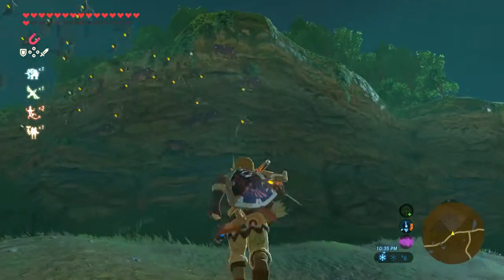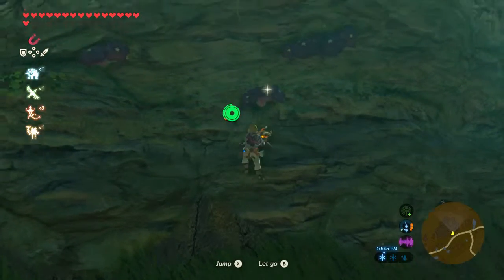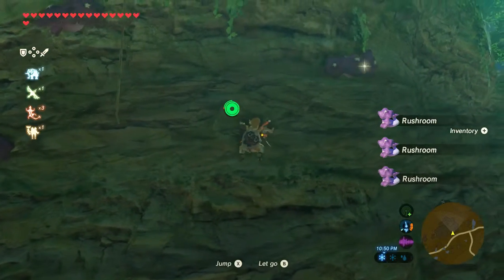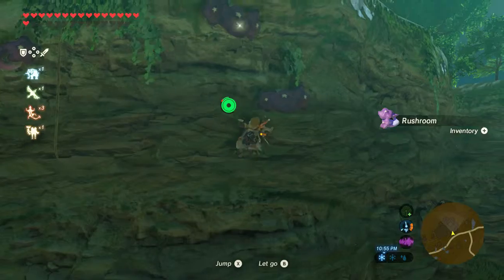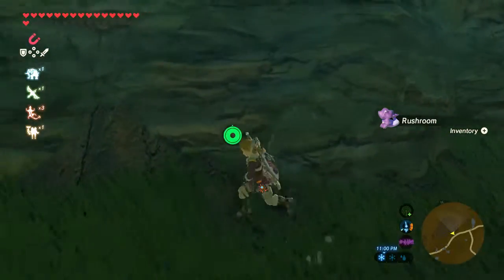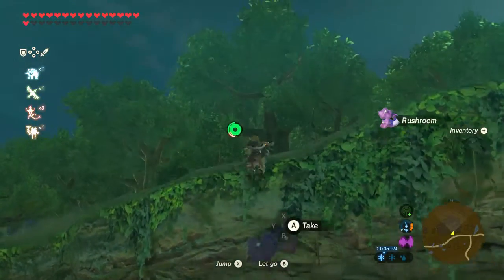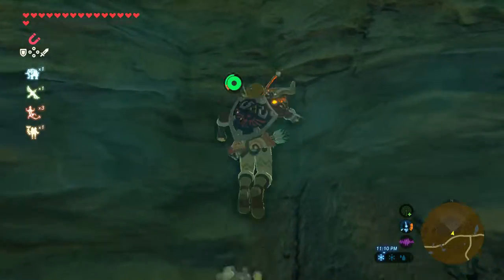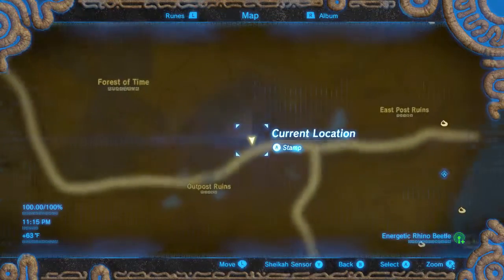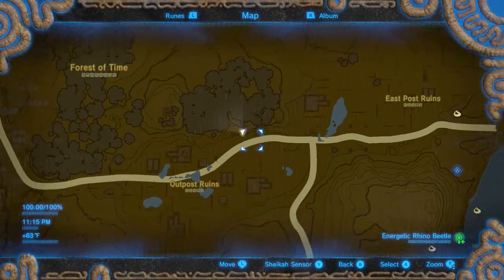Oh — if you need rush room, there are a few here. Rush room location — good place to get some for one of our side quests. You can find rush room in this location, near the outpost.